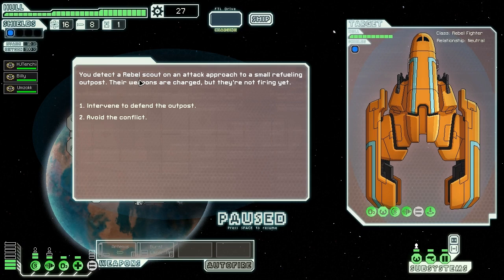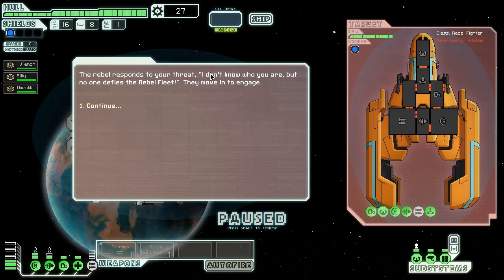We detect a rebel scout on an attack approach to a small refueling outpost. Their weapons are charged but they're not firing. We've got to defend the outpost. The rebels respond: 'I don't know who you are, but no one defies the rebel fleet.' They move in to engage. This is going to be their hull — their overall health. They're a rebel fighter with one shield, so they can deflect one hit before taking hull or system damage. They might be able to teleport people on, which would be a rough start.